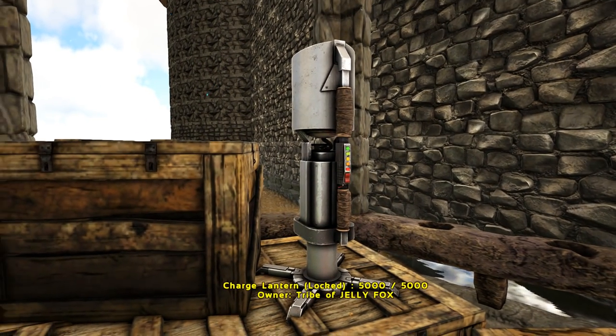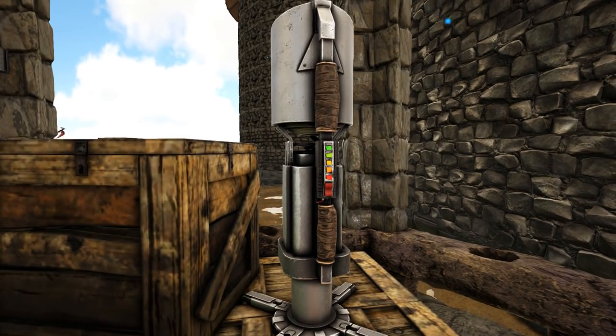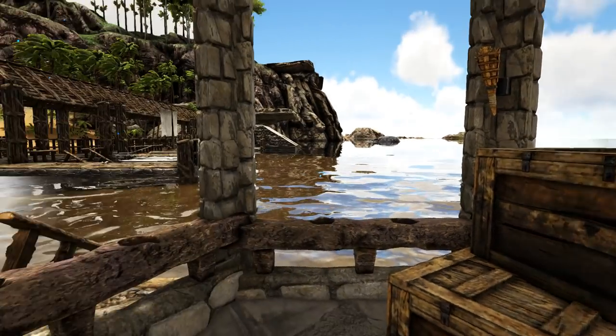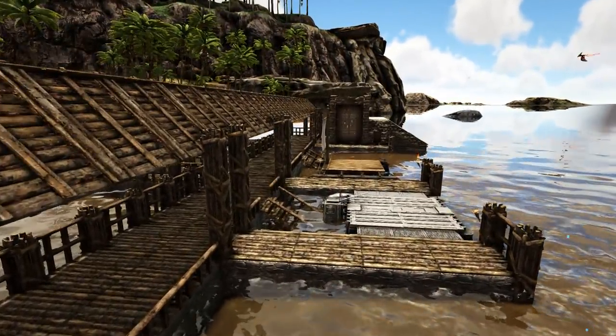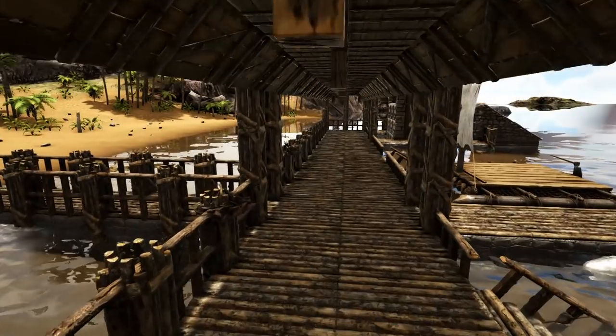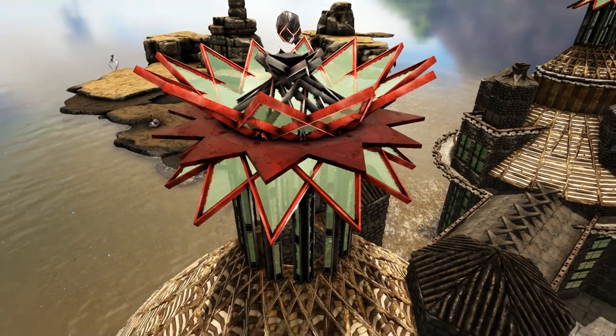It almost looks like a juice machine — oh, a charged lantern! I was like, well can I have one cocktail please. This is the docking area where you can dock your rafts. Cool and nicely done — check all those little details in the roofs, people. Just insane.